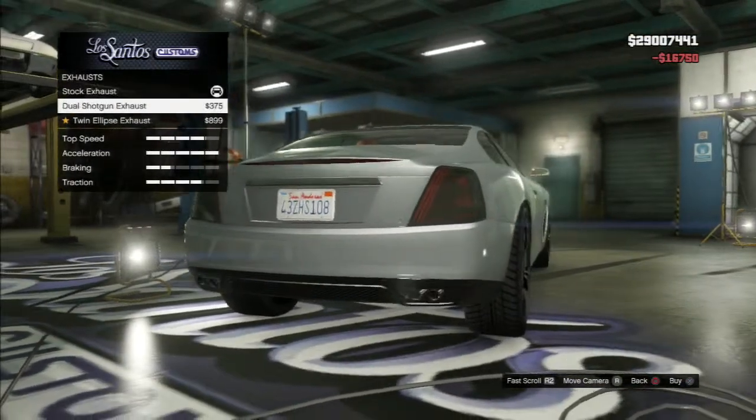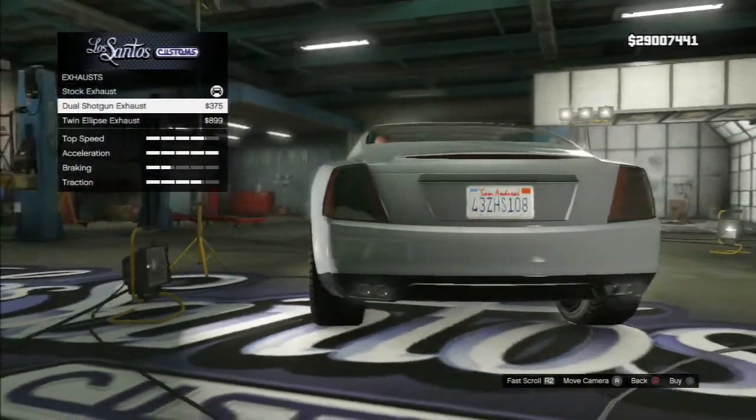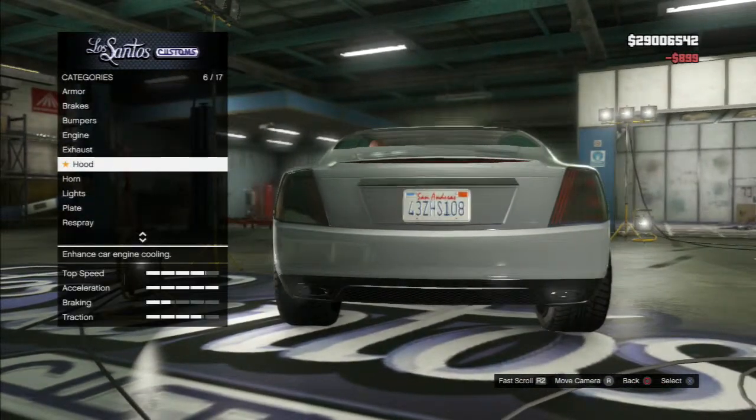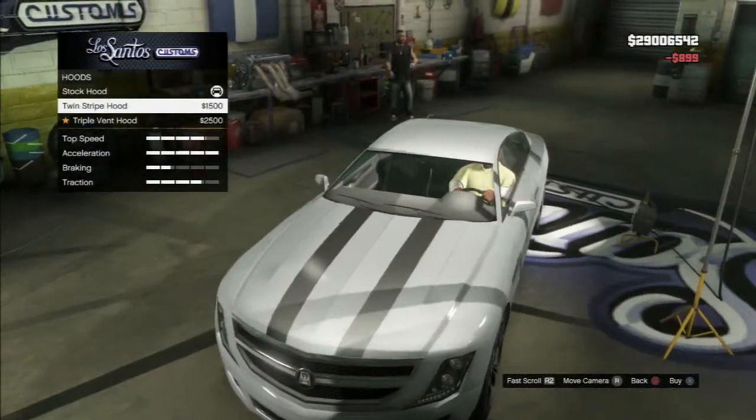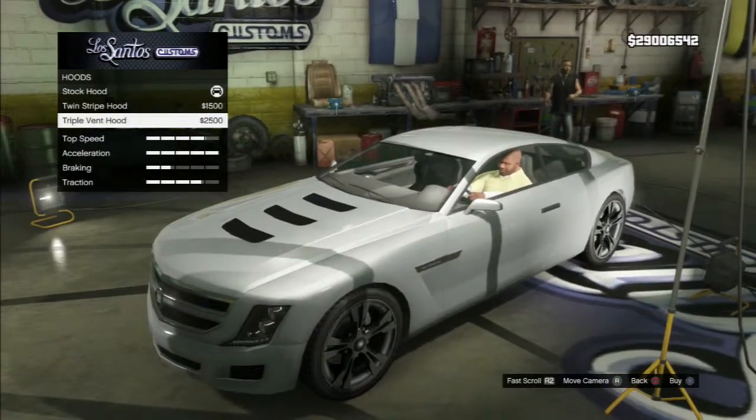The engine is the same as in all those cars. Let's see how fast the acceleration is — max it all the way out. For the exhaust, you've got dual shotgun or twin eclipse. Those twin eclipse ones look cool. For the hood, you've got twin stripe or triple vent — I think the triple vent looks cool.